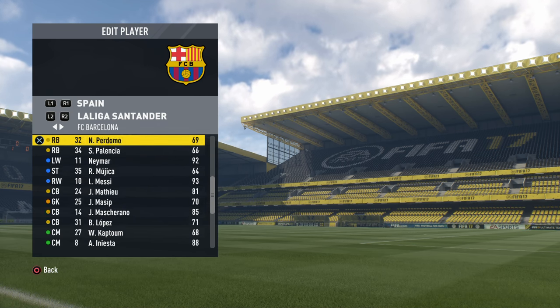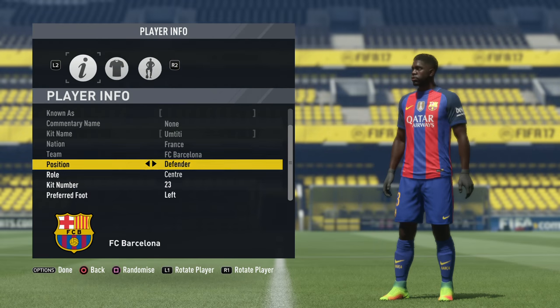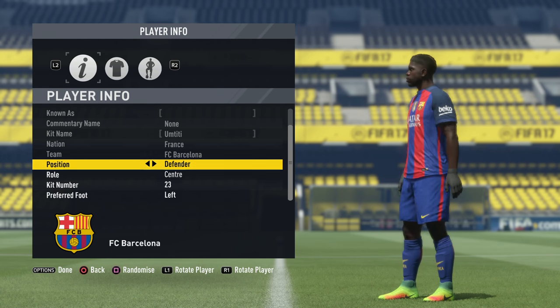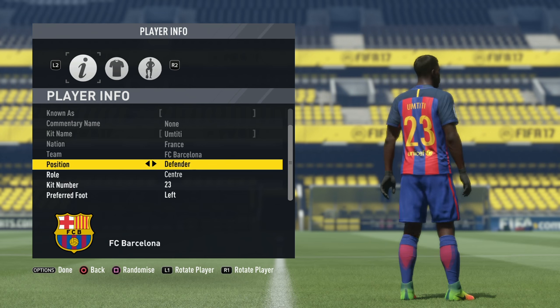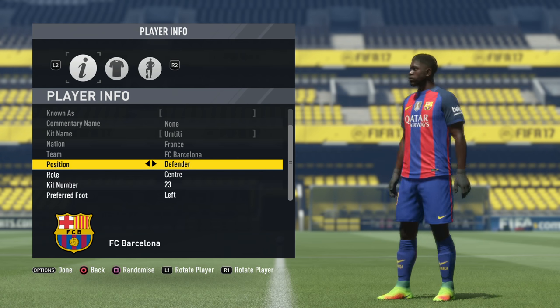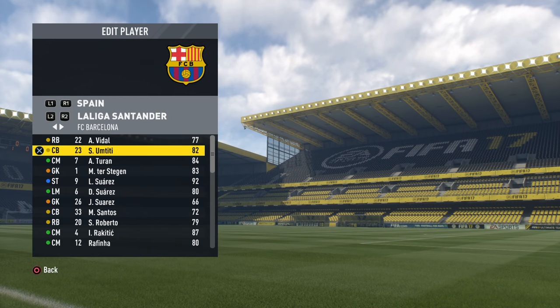Next up is Umtiti. He moved from Lyon in the summer to Barcelona — I didn't see that coming at all. I've always used him in FIFA since he got his player face; he's such a good player for me. He actually jumps up from an 82 to an 87. That's a solid jump. I think in other FIFAs he wouldn't have hit that high, but the fact that he got sent to Barcelona has unlocked better potential in him in the FIFA game. An 87 for this guy is actually solid — really, really good. If you haven't used him, he's a very good player to have.